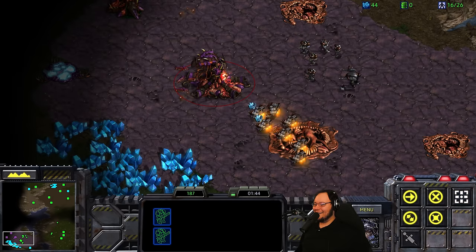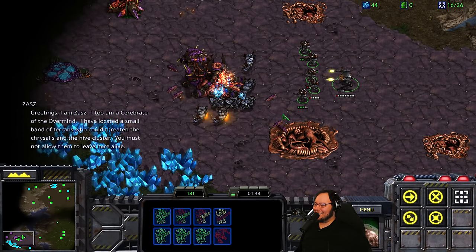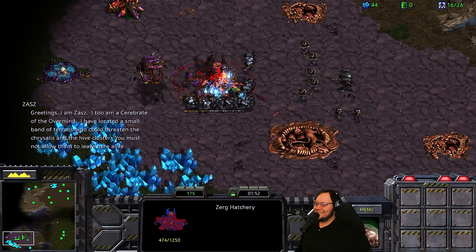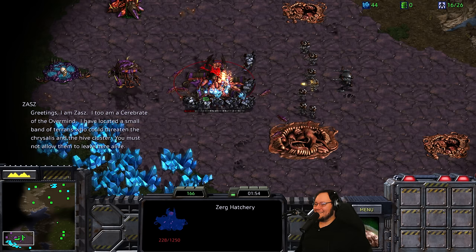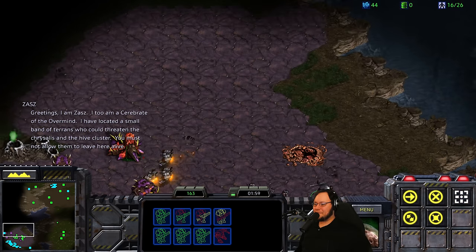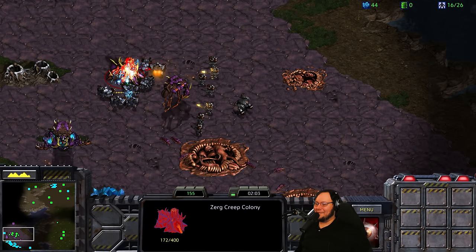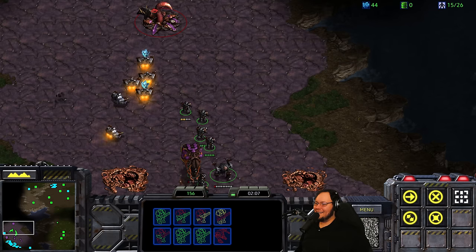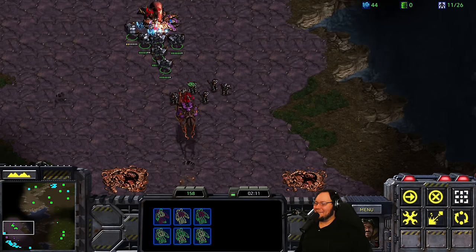Oh, we had a guy under there. Hi Zaz! What are we supposed to do? Destroy the Zerg threat. They're not even gonna get to the three minute mark.